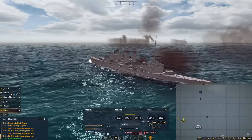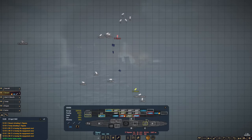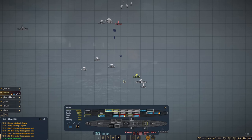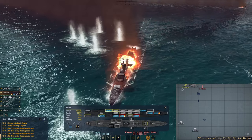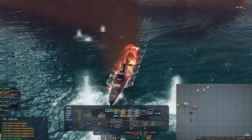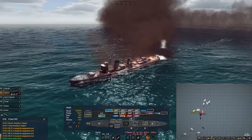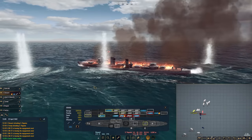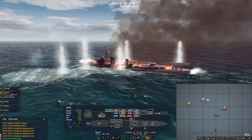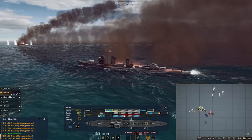Exeter is starting to take some heat — we're going to have her deploy smoke. Stuart got hit again. If we lose Stuart, that'd be unfortunate, but thankfully the Clemson class destroyers are relatively cheap command-point-wise. Trading one of them for probably at least three Yugumo class destroyers is pretty good.